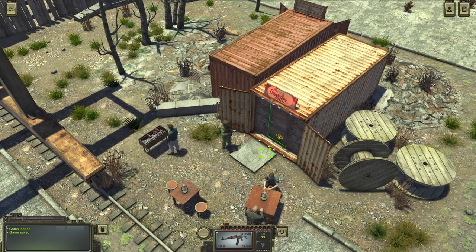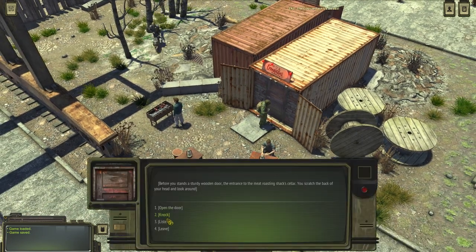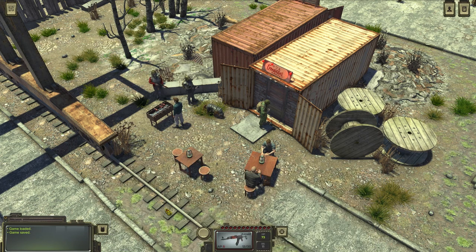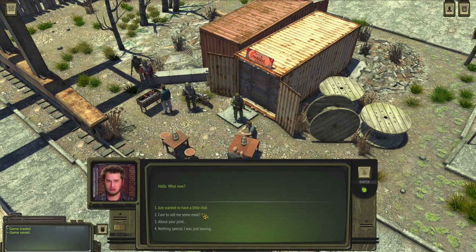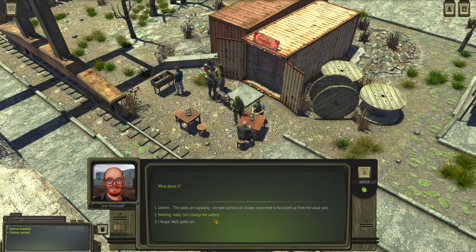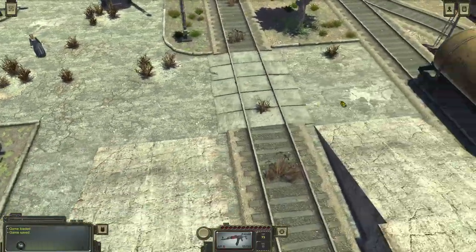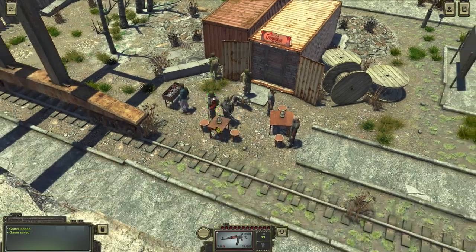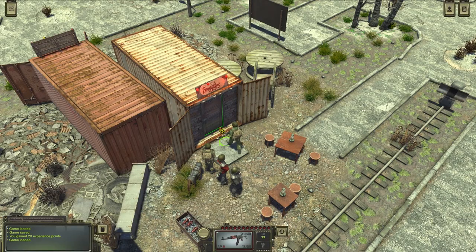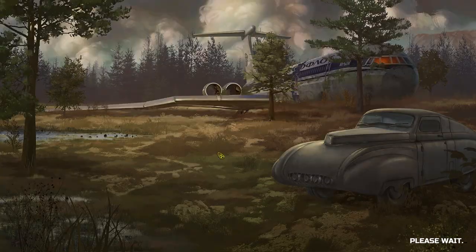Plan B — what's going to happen if I just open this thing? You don't hear anything. Open the door. Hold on, pal — this room is for staff only. So we have to speak with one of those guys once again. About your joint. Let's talk to my buddy Ivan over there. About your joint. The cooks are sinning — six new portions of chicken meat need to be picked up from the usual spot. There they go. Once they're going to leave the perimeter, I'm going to open up the door and invite myself in. Just wait for them to leave the map completely. Open up the door — it's a location that immediately starts with combat. What the fuck?